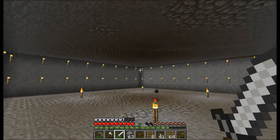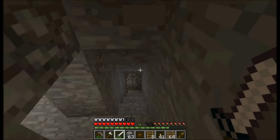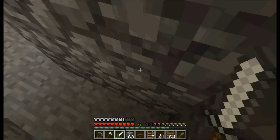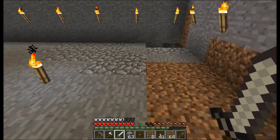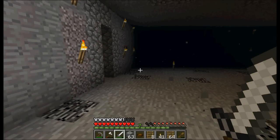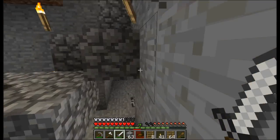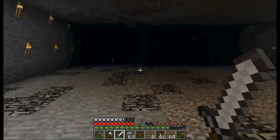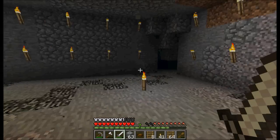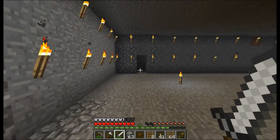I built a six-floor farm. This is actually taller in total than the mob spawner I have upstairs. I don't think it has more floor space though — this is 16 by 16 by 6, and the one upstairs is 12 by 12 times 4 times 3. So the one upstairs definitely has more floor space; this one just has more height to it.